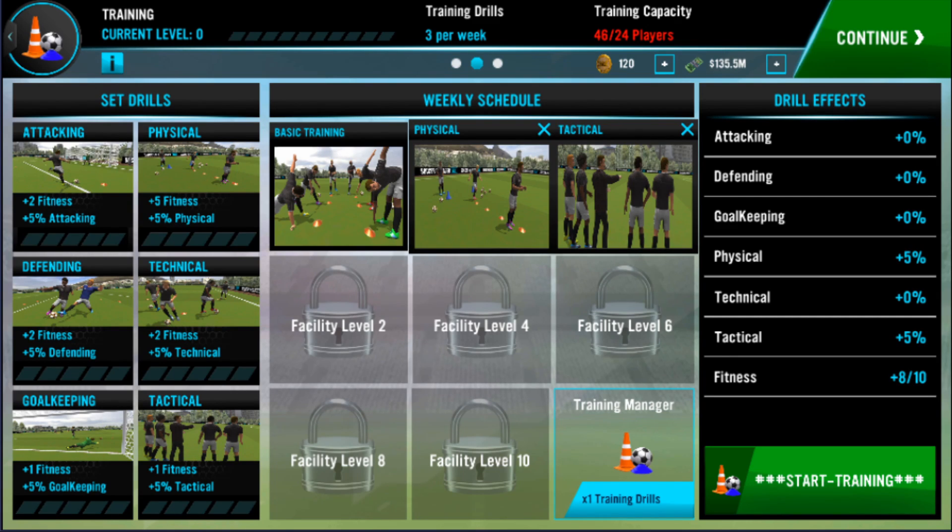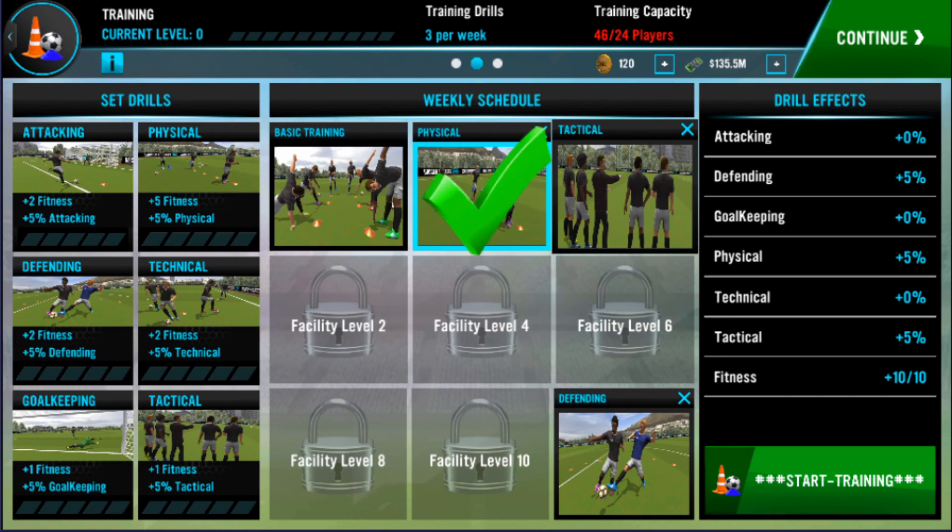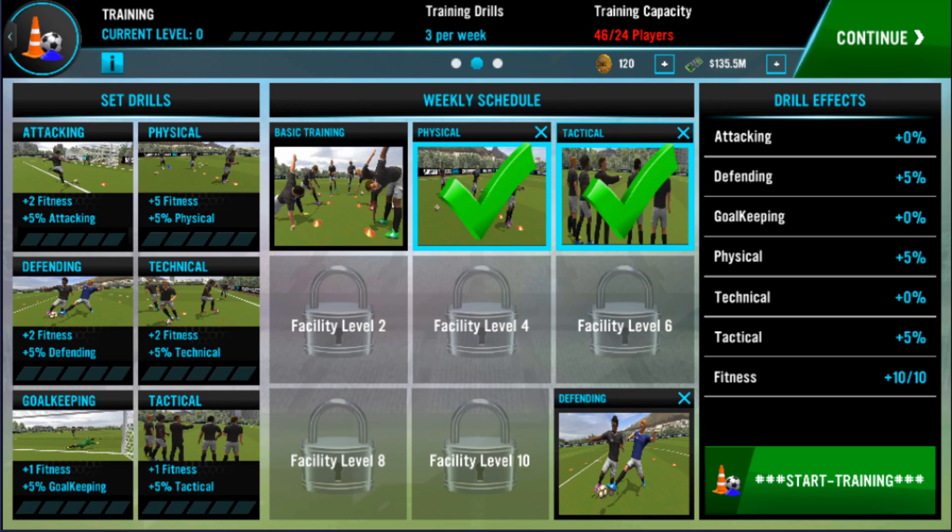Something I highly suggest is as soon as you win your first game, use your first manager point on the first training manager, because that'll give you an extra slot for another drill. Right now our fitness is plus 8 out of 10 — you get 10 points maximum and start with 2 no matter what drills you put in. Since I have fitness and tactical adding up to 6 fitness, I currently have plus 8. But you want it as high as possible, so I'm going to add defending, which gives me plus 10 out of 10 fitness — the maximum players can get.